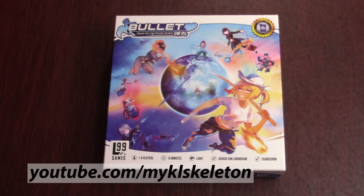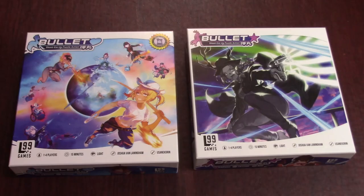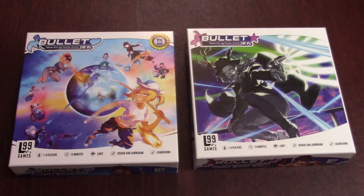Bullet is a real-time shoot-em-up puzzle board game designed by Joshua Van Lanningham and published by Level 99 Games in 2021. There are two core boxes, Bullet Heart and Bullet Star, that come with all the bullets, tiles, and bags you need to play the game. They each have eight different heroines and bosses, and Heart is generally considered the simpler one to start with.